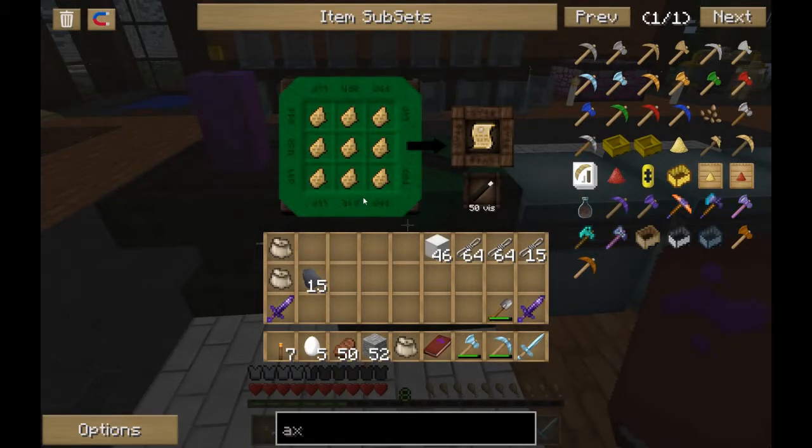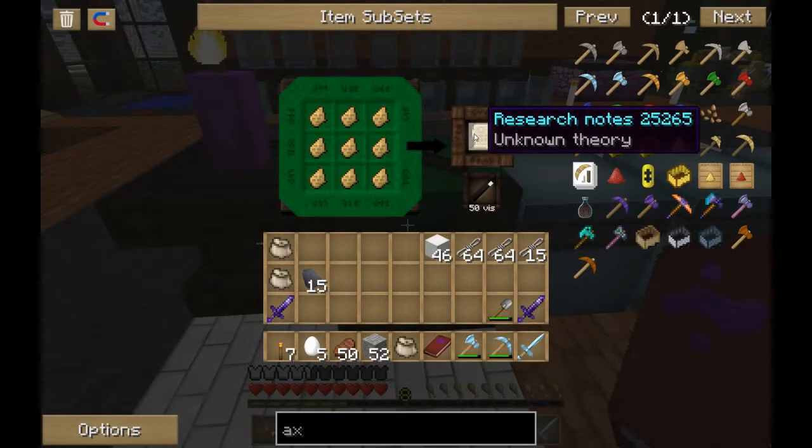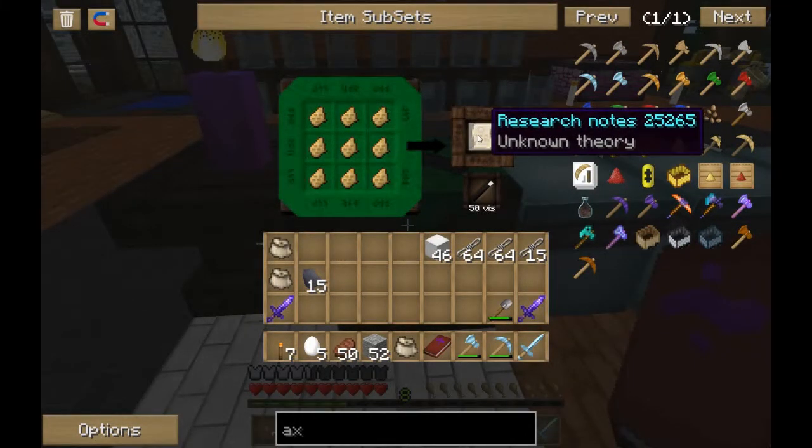In the old versions of Thaumcraft, about all these were good for was slamming some research down and hoping they gave you a bit of arcane knowledge, or lost knowledge, or forbidden knowledge. What they do now, when you get 9 of them, is they give you research notes that you can't get any other way.